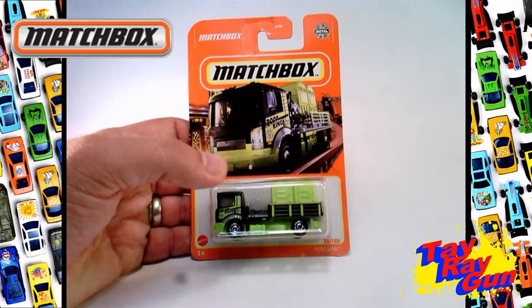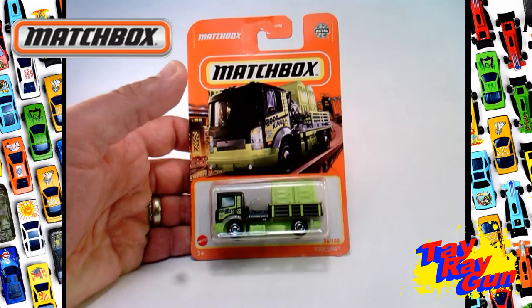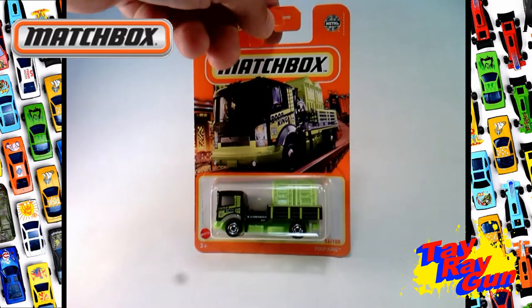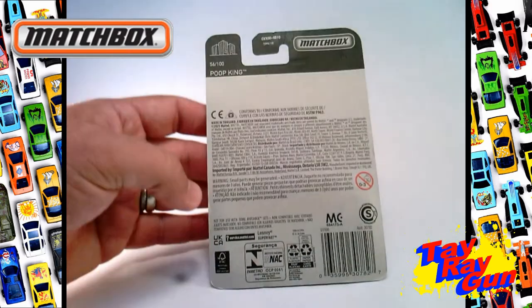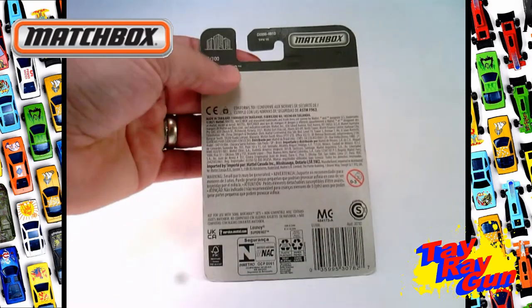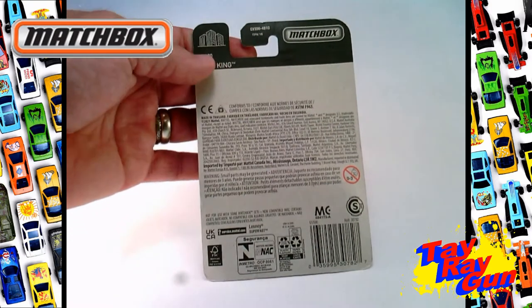I got this one on card rather than in an actual matchbox, so you can display it and see it. I think a lot of the new ones are coming out like that. On the back there's really nothing except confirming it's the Poop King, number 56 of 100.